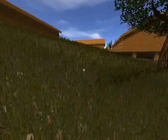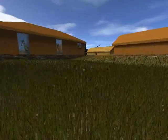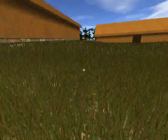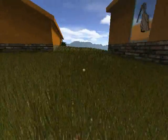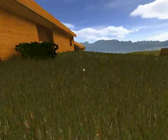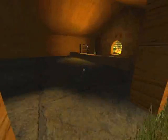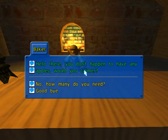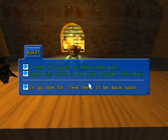We're going to talk to the baker quickly. Let's just go chat with the baker. He asks if I have any apples, and one cool thing is he calls my name, which is Calamer. He needs 15 apples, so we're going to go look for some apples.